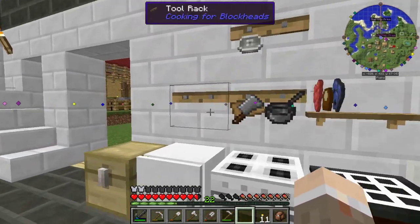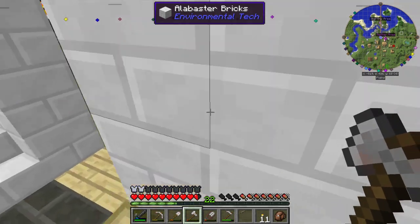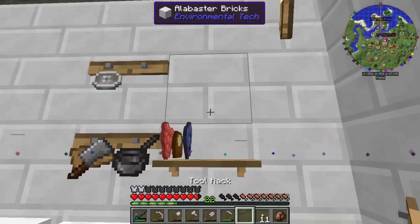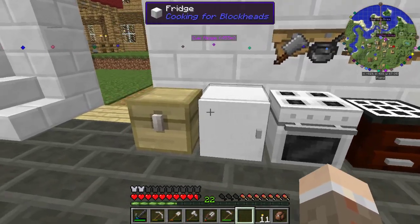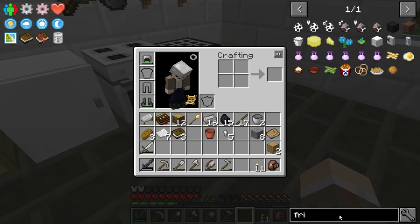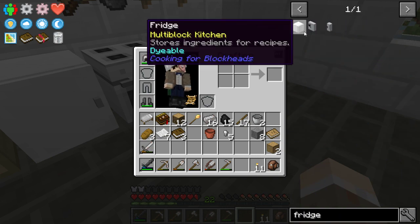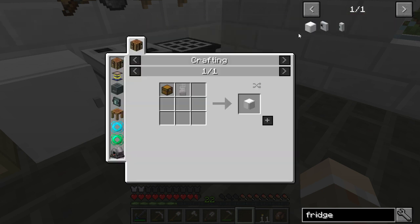Multi-block kitchen! So I can take this down, put this one right here. I want to make another fridge — how did I make the fridge? There's a Deco-Craft fridge which actually holds stuff.